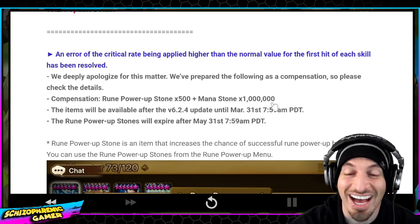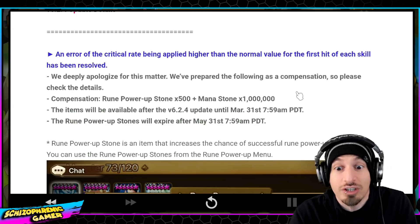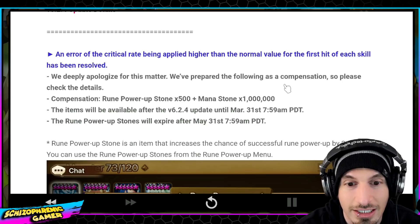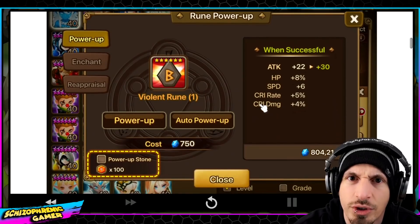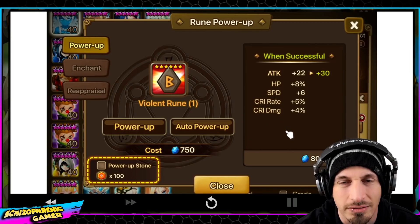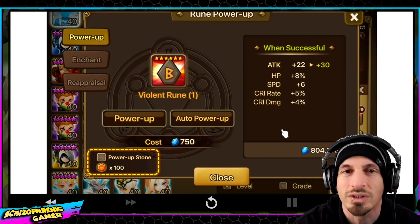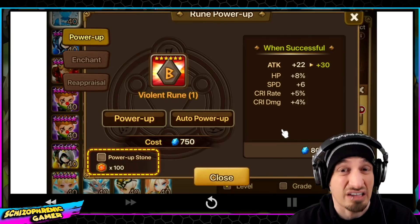I know I'm being very sassy right now, but that's honest. The million mana will power up like half a rune, but with the power-up stones it'll power up like a whole rune — unless you're really lucky, then you can get away with like half a million, whatever. The rune power-up stones will expire after May 31st. It just amplifies the probability of you actually upgrading your runes. A little tip: don't use these throughout the entire course of upgrading.